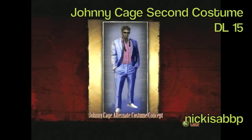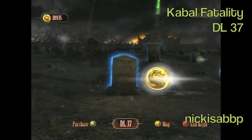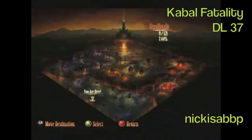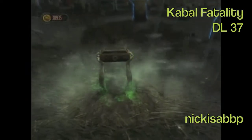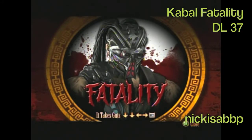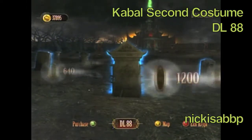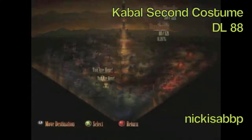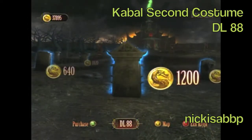Johnny Cage's second costume is okay, but I like his first costume better. Cabal's second fatality is located in Deadlands number 37. I forget exactly what this one is, but I do like using Cabal — he's one of my favorite characters. Cabal's second costume is located in Deadlands number 88. His second costume is okay, not one of my favorites.